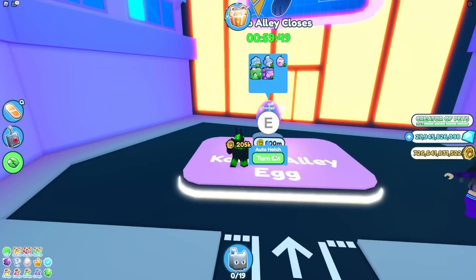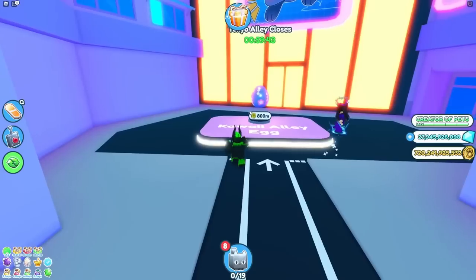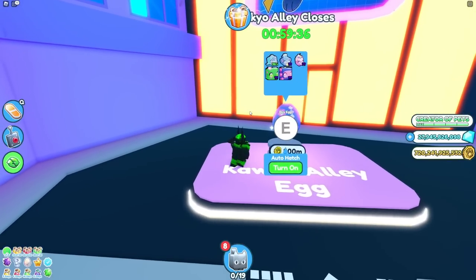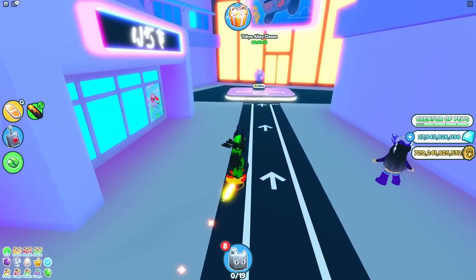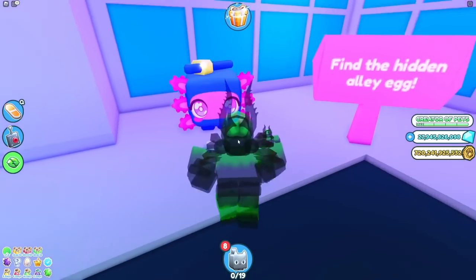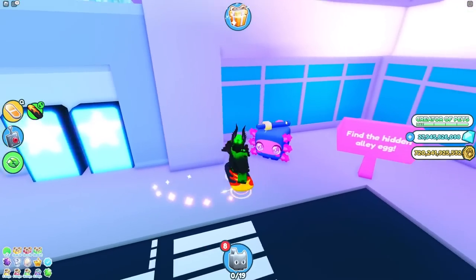I thought we were gonna have to go to the fourth alley. This is what it looks like — it is 800 million per egg. The pets you can get from this egg are the Kawaii Dragon and Ninja Axolotl. They have the Ninja Axolotl on display over here, and for some reason it looked like it followed me based on where I was facing.